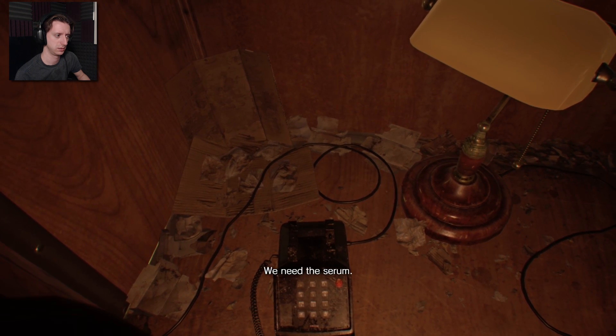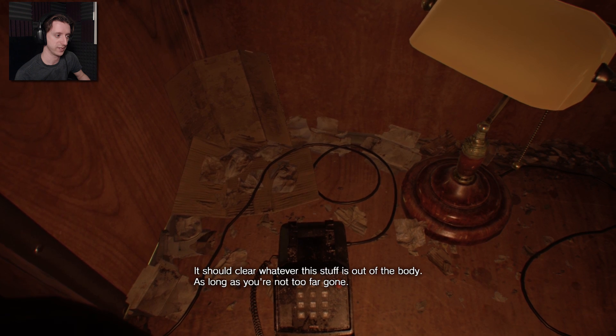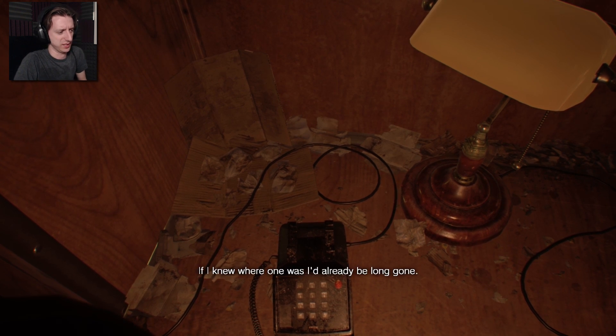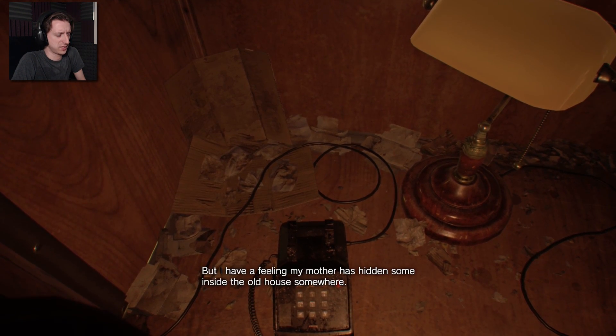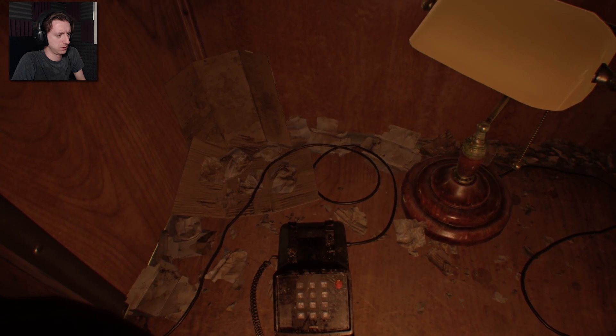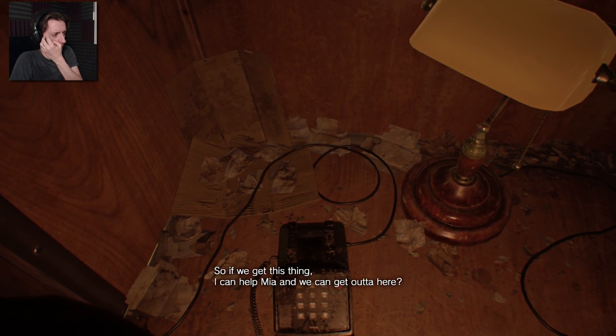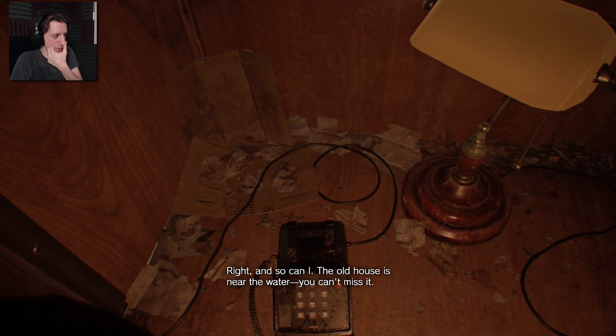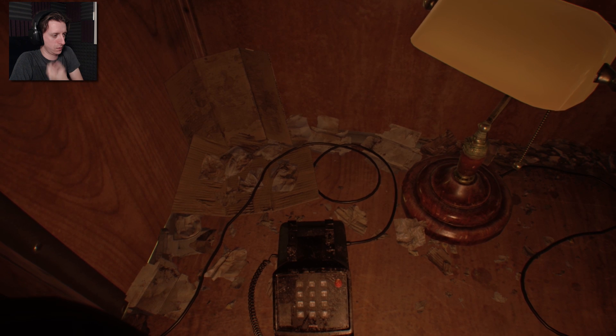There's no way to get it out — we need a serum. It should clear whatever the substance out of the body, as long as you're not too far gone. Your accent is all over the place — are you southern or British? So if we get this thing, I can help Mia and we can get out of here? The old house is further. You can't miss it.